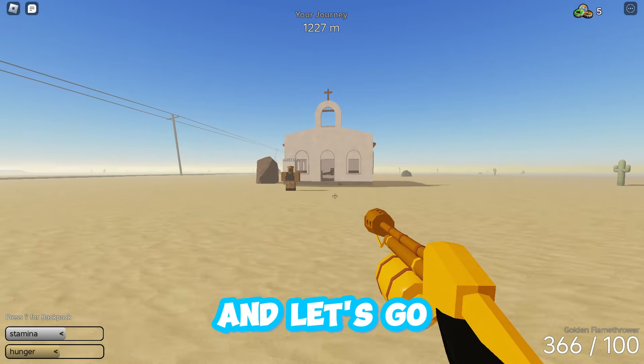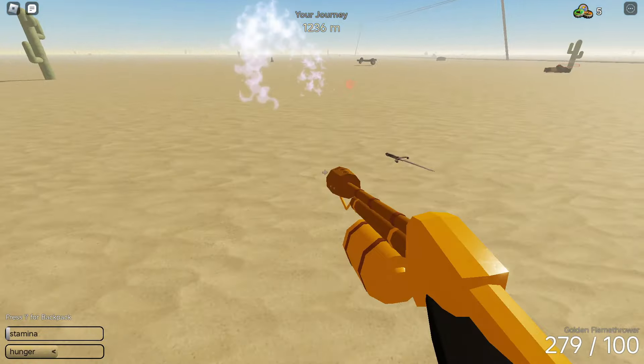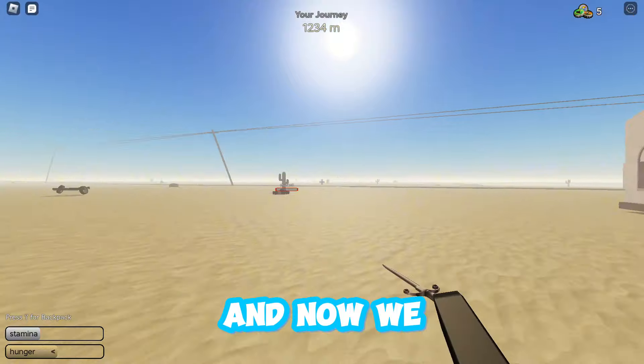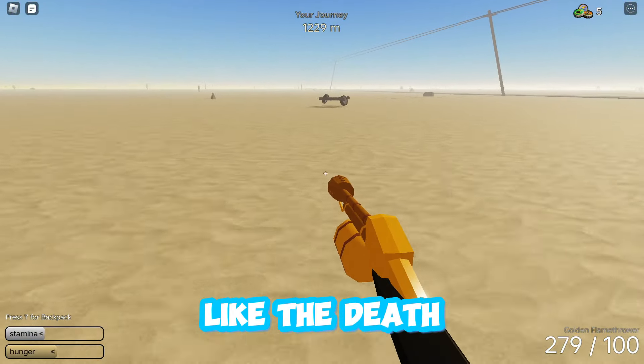We have the vampire right now, and let's go. Let's first destroy this mutant. As you can see, we shoot it right now — and look at that. Before it dies, it actually does that face. Really cool. And now we got the vampire dagger. It's really good on the vampire, actually. Like the animation, like the death and stuff.